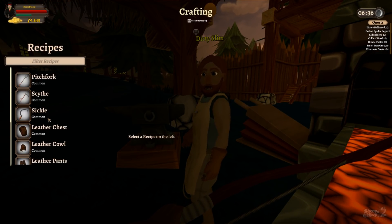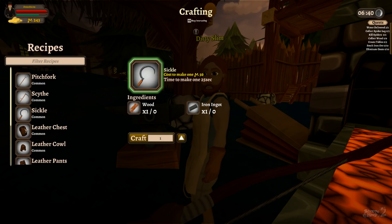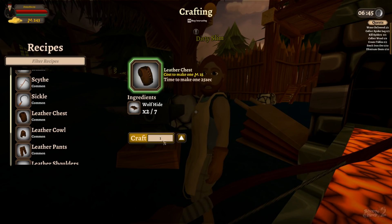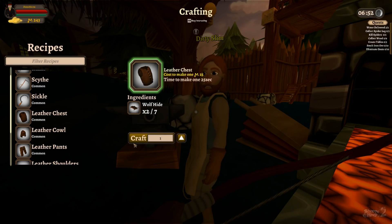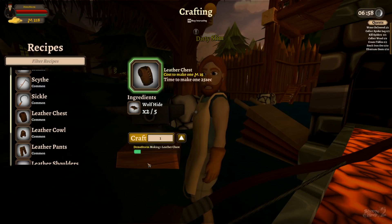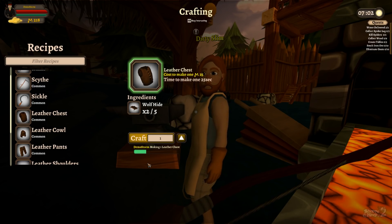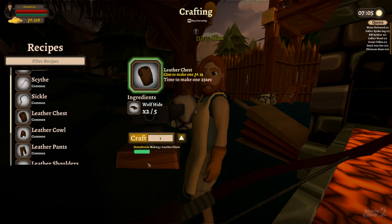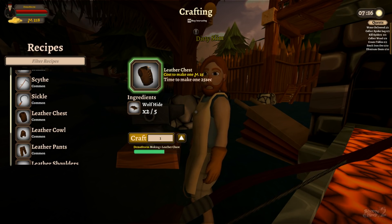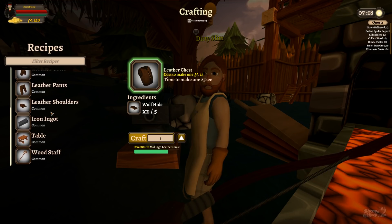I want to craft some stuff. Pitchfork, okay, cost to make is... no, I don't want that. I want to make one — let's make one, that should be good. And then we'll make like a — I don't know, should I wear it or sell it? I want to sell. Crafting my own gear is going to be nice, should be fun.